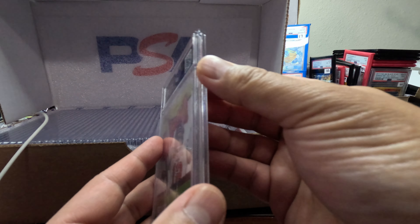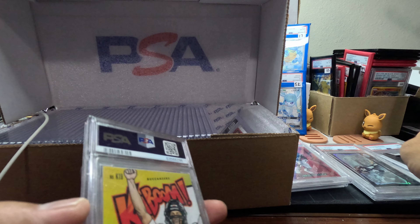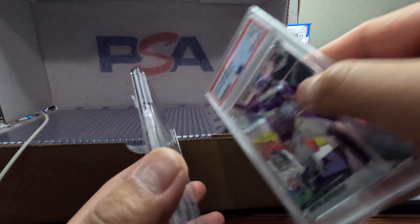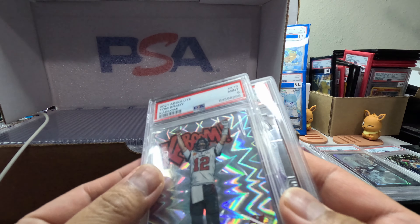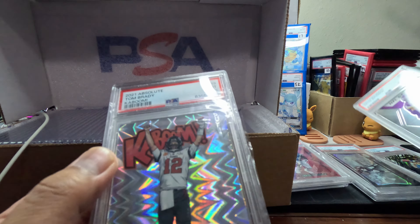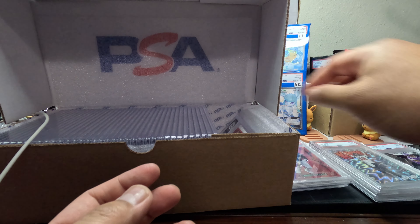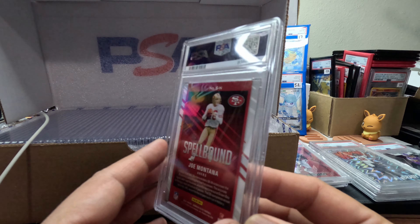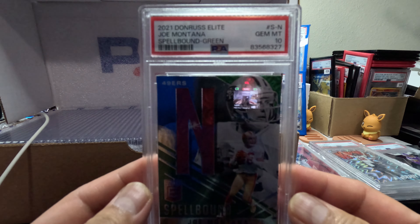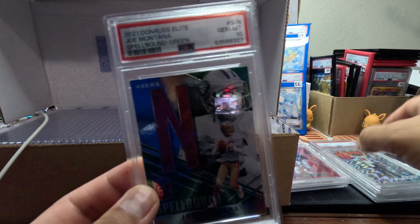Not sure whether to take these off — they're like a different color case. Still nice, not bad, pretty neat. We got a Spellbound Joe Montana — Gem Mint 10. This is Spellbound and pretty neat.